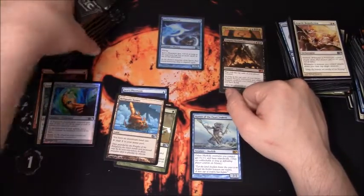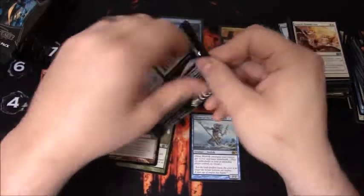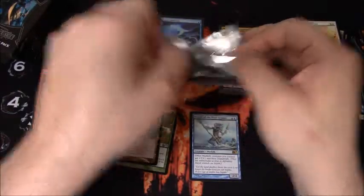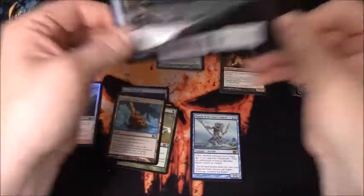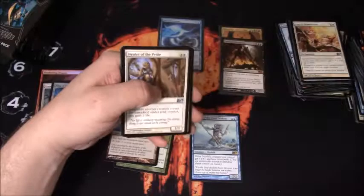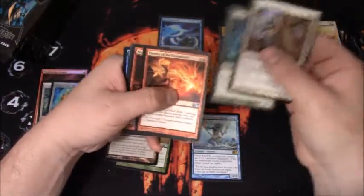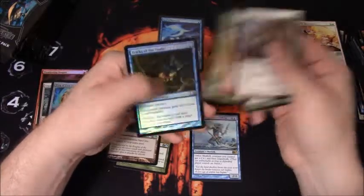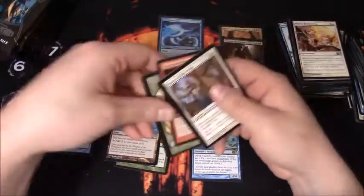Last stack of packs here and then we will be done with the M13 Booster Box. Only pulled two Mythics so far - should be pulling a couple more. Slumbering Dragon, that's the foil I pulled earlier. Looks like we have Tricks of the Trade for a foil.